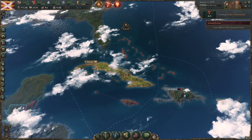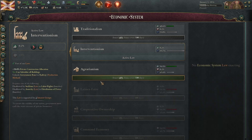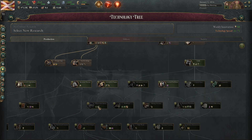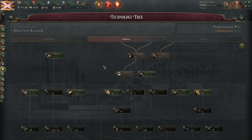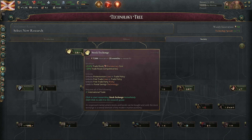Let's get into the actual video. We currently have interventionism as the economic law, which is amazing — it's my favorite one. However, for the purposes of this game we're gonna be switching to agrarianism. Not because it's better but because it's more of a meme. For research I'm gonna start with the atmospheric engine, then mechanized tools, then railways, then water tube boilers so I can build more banana plantations. Then intensive agriculture. I also want to get stock exchange so we can get more trade route competitiveness.